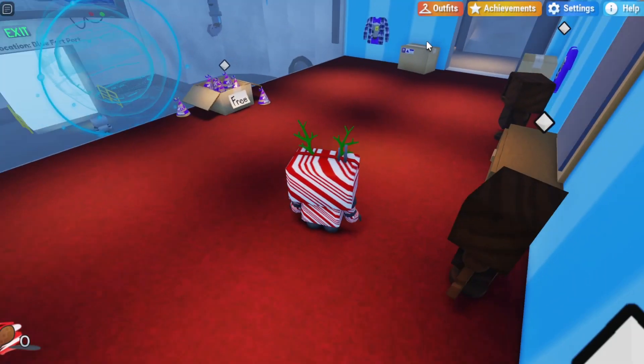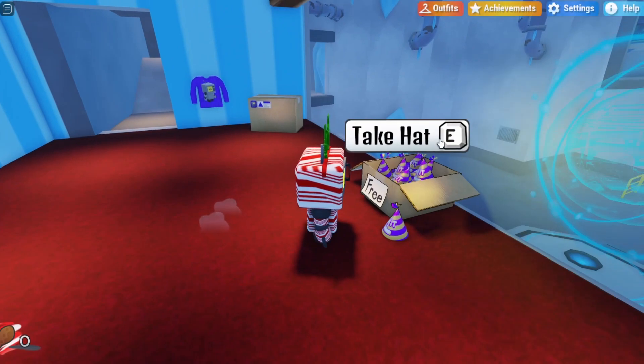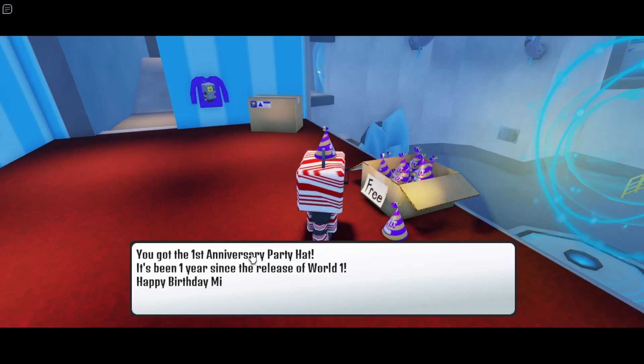Once you reach the second floor from either the left or right side, in the center should be this little box with the free party hat. Once you find it right over here, you can take the hat and you should get the first anniversary party hat.